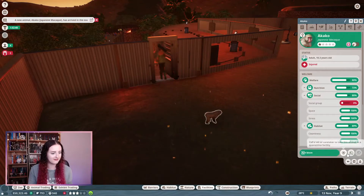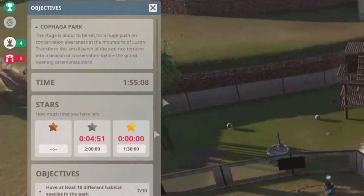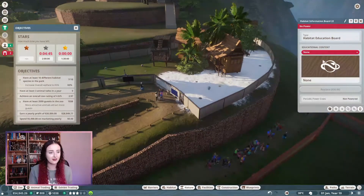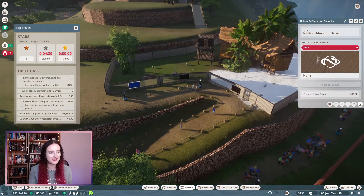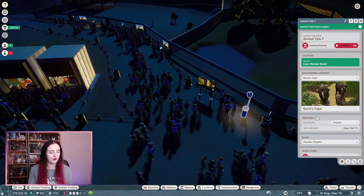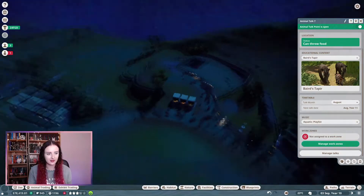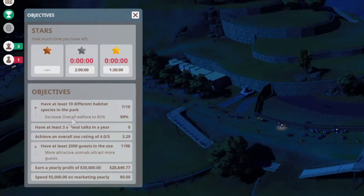One of them is injured. How are we doing? 7 out of 10. The hippos were really hard — I definitely chose wrong with those, that was not a good idea. Unfortunately I did not do that well. So I've literally put an animal talk on for every single animal now. We have seven animals and there is an animal talk for each one, which is good — that should tick off at least one thing: have at least three animal talks in a year.